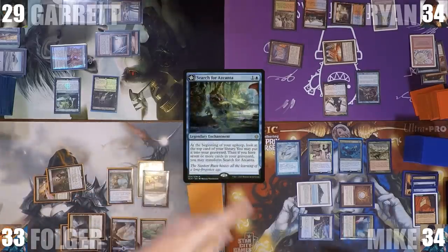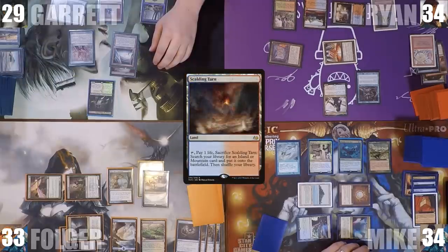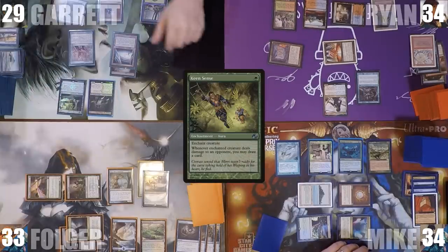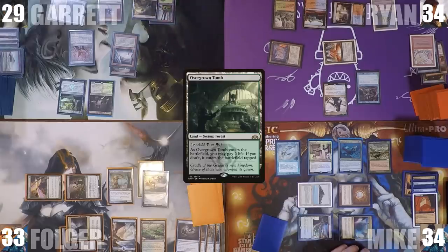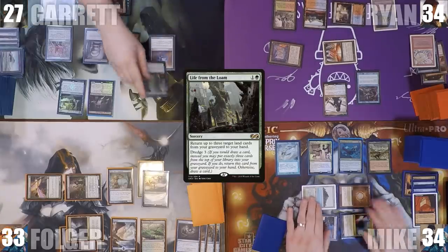During his upkeep, Garrett's Search for Azcanta triggers and mills a Scalding Tarn. During his draw step, he dredges 3 to return Life from the Loam to his hand. He plays an Overgrown Tomb untapped, taking 2 life, casts Life from the Loam, and passes.